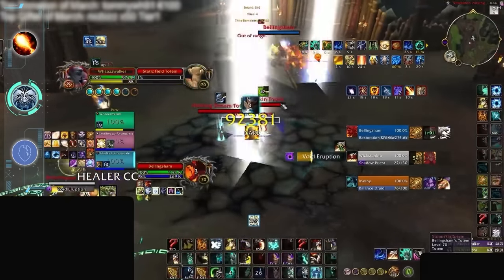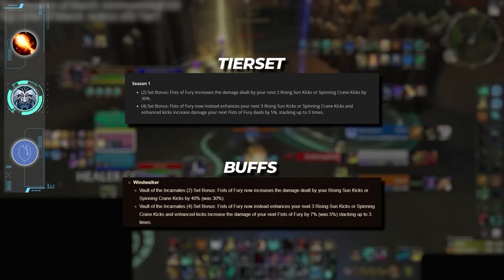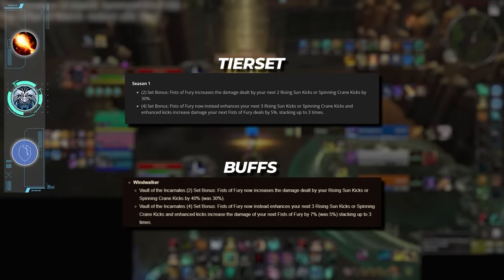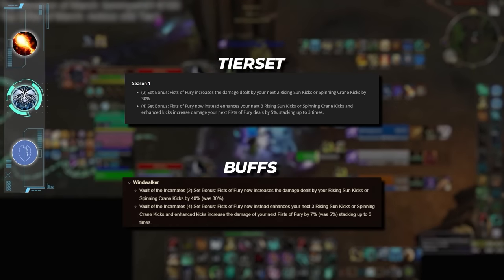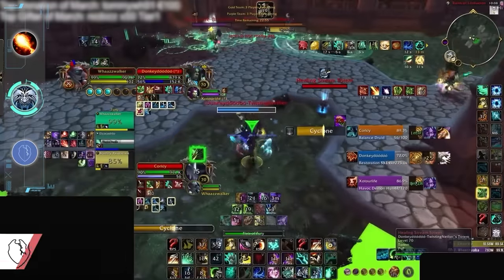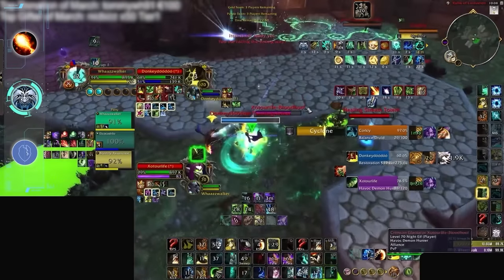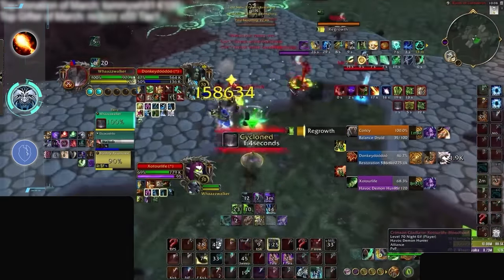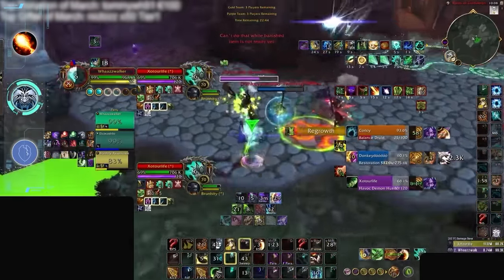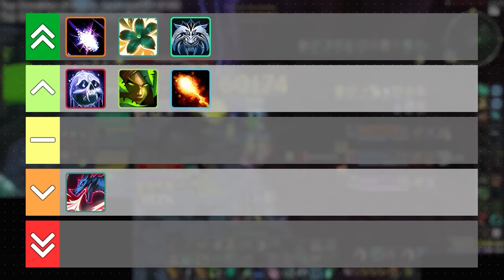Next up is Windwalker Monk, who was lucky enough to actually get their best tier set going into the next season. Both the 2-set and 4-set feed into one another, resulting in big Fist of Fury and Rising Sun Kick damage, which will make Windwalker burst even scarier. Currently Windwalker is already one of the best melee specs for both 3v3 and solo shuffle, thanks to its impressive damage spike during Serenity, and we fully expect this tier set to make that spike even higher, which could result in some insane one-shots unless something gets nerfed. Not only do we think Windwalker is a winner, but it's probably one of the biggest winners in the tier set lottery.